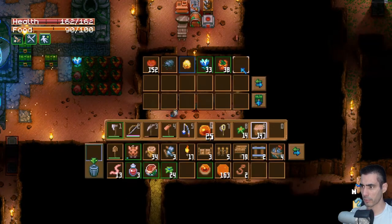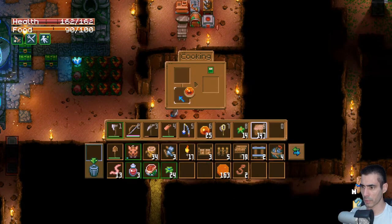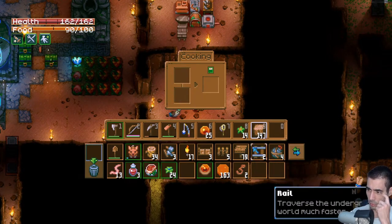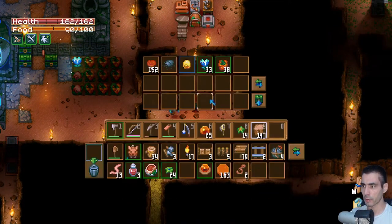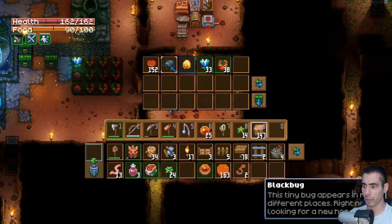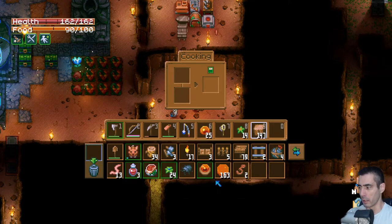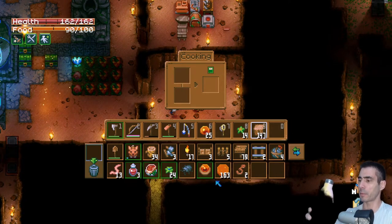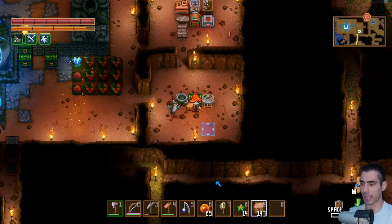Can I cook slime? If I grab this guy - hmm, I can't place that. Can seeds go there? Worms cannot go there either. This bug cannot go there either. That makes some sense. I just don't know, so I'm just going to place food there - that's it.